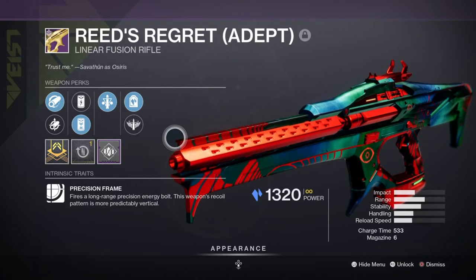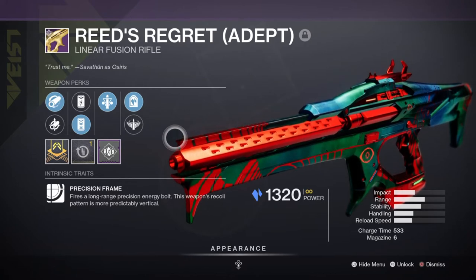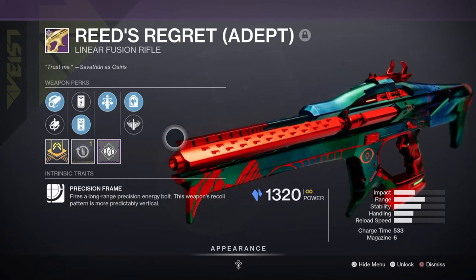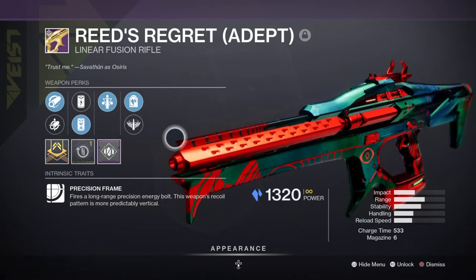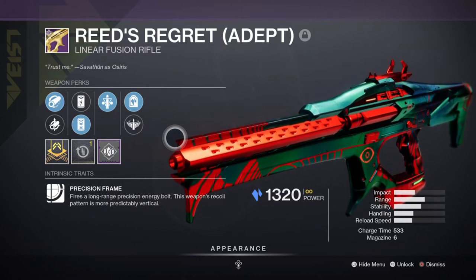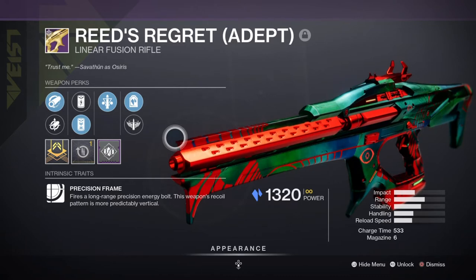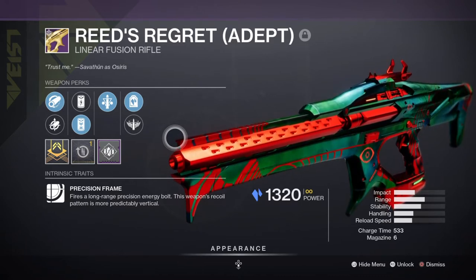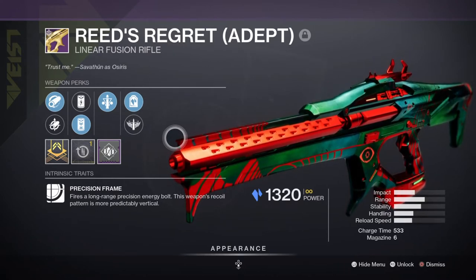For our heavy we have the Reed's Regret Adept Linear Fusion Rifle nabbed from Trials, and this roll has Triple Tap and Headstone — both very powerful combos. Triple Tap on any weapon will return one round to your magazine and is very useful against targets with easily hit crit spots or bosses in general. Headstone will create a Stasis Crystal upon a precision kill, which we can shatter to create Stasis Shards and link back into the rest of the build. If you don't have this, you can farm for the Threaded Needle via Battlegrounds instead.